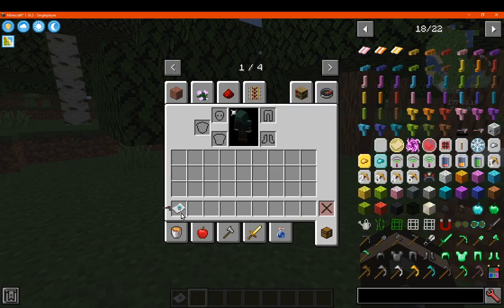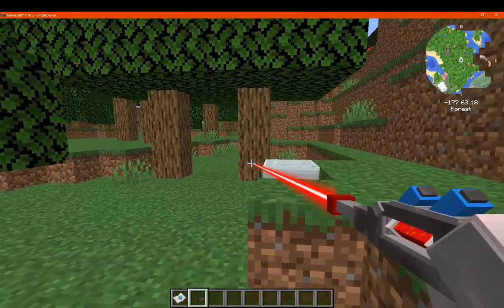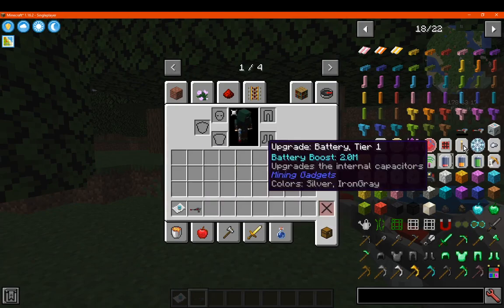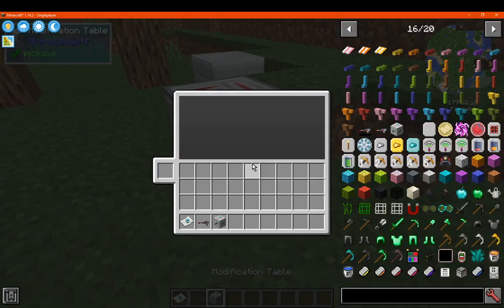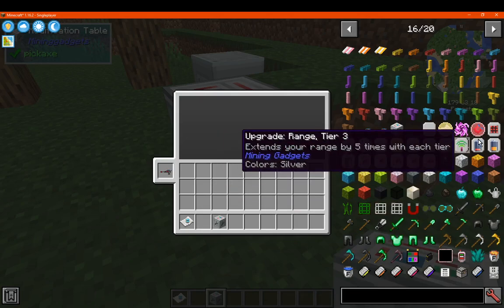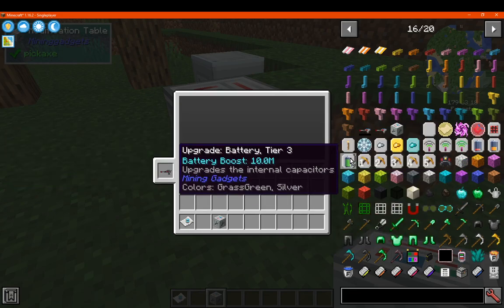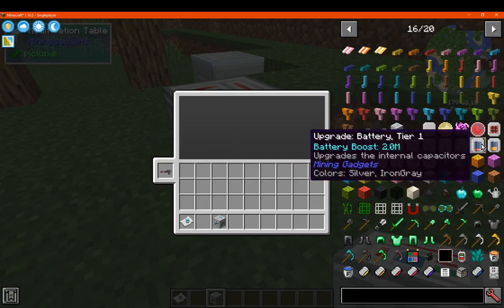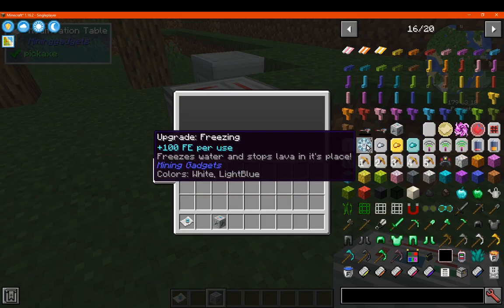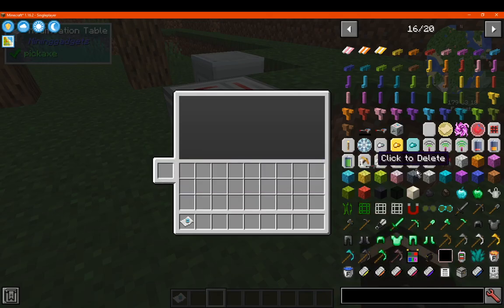You've got mining gadgets which adds in a mining gadget you can use for taking out a block or so. Because it needs to be powered you can add upgrades via a modification table. So you can put in say an efficiency, a fortune, range, magnets, 3x3, light placing, upgraded battery, freezing for water to ice — or I think you can use it for lava to obsidian. So you can just upgrade that if you want, quite useful.